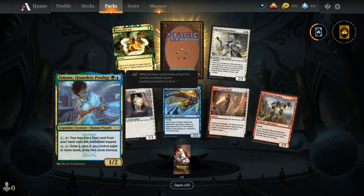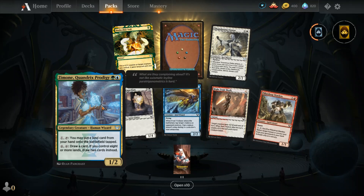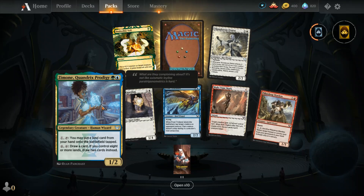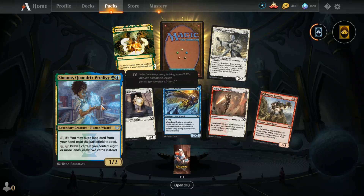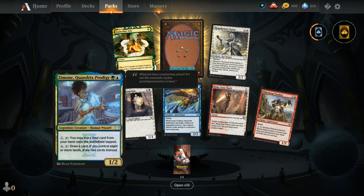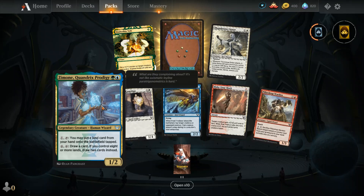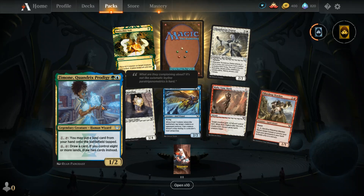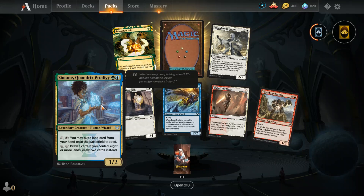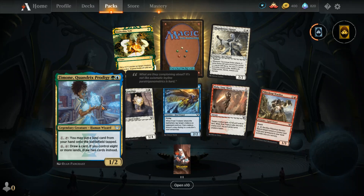Oh, that's a legendary creature and it's an uncommon — I got three uncommons, I'll allow it. We have Zamone, Quandrix Prodigy — one green one blue, Simic colors — a 1/2 Human Wizard. You can pay one and tap it to put a land card from your hand onto the battlefield tapped. You can also pay four and tap it to draw a card, or draw two cards instead if you control eight or more lands.